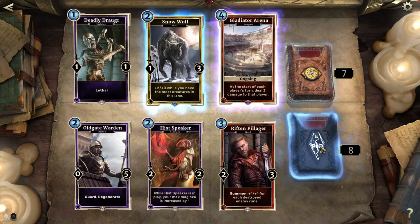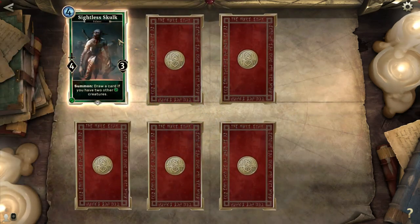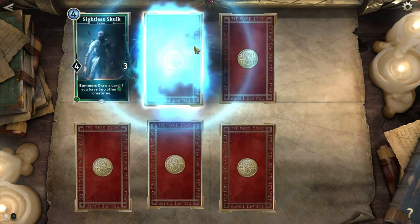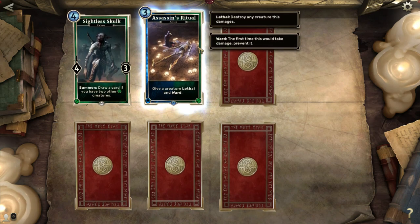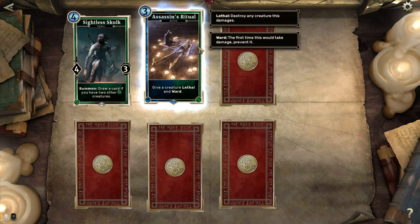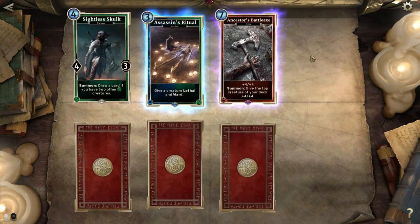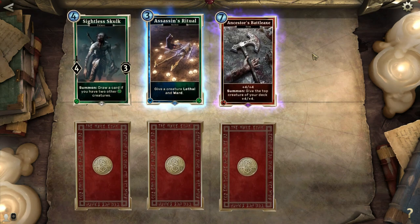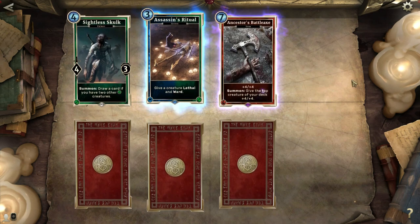I probably squeal like a little girl when I get an epic. Sightless Skulk — draw a card if you have two other agility creatures, just fine. Assassin's Ritual — gives a creature Lethal and Ward, so whatever you have is gonna take down two enemies. Ancestors Battle Axe — I love this thing! Give a creature plus four, plus four, and then the next creature in your deck also gets plus four, plus four. Which turns the tides in many situations. I wish it had Breakthrough or something like Orcish Warhammer, but giving the 4-4 to the next creature in your deck is extremely beneficial. So glad to have another one because they are costly.